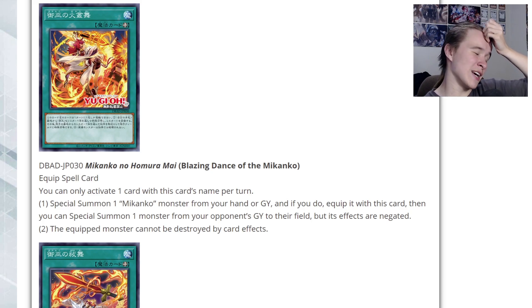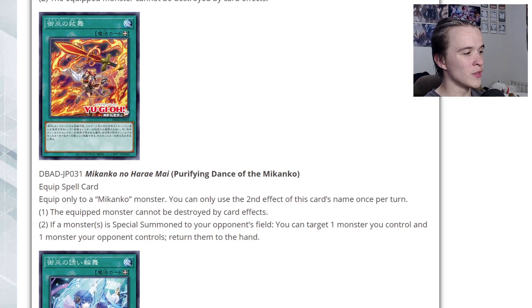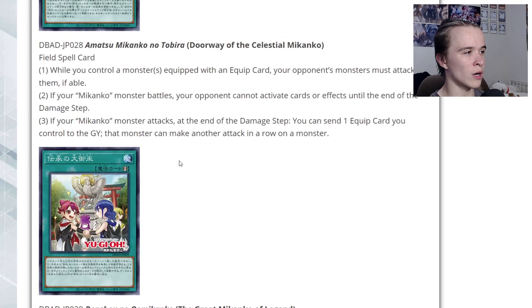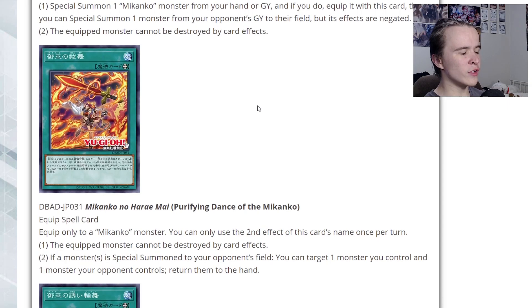Their second equip spell: Purifying Dance of the Makanko. The equipped monster cannot be destroyed by card effects. If a monster is special summoned to your opponent's field, you can target one monster you control and one monster your opponent controls and return them both to the hand. You've got pretty decent disruption there — not only do you have this for bouncing, but Nini can steal monsters as well. The archetype seems to be: on your turn, crash into your opponent's stuff; on the opponent's turn, prevent them from going too ham. Both equip spells protecting from card effects is really nice.